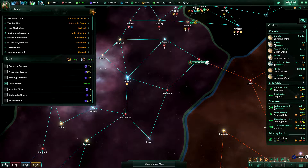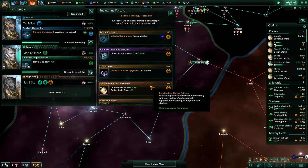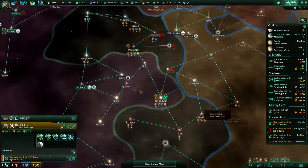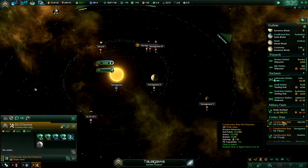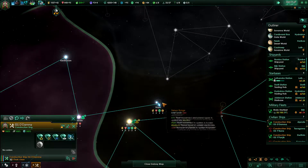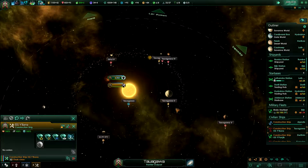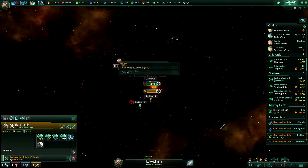Scientific breakthrough achieved — destroyers are made more easily produced. Let's do fusion missiles. There's so much I want to do. I need to get this fast, otherwise pirates will spawn — let's do that first. Good that I noticed that. Second construction ship — I want energy. Make it happen.